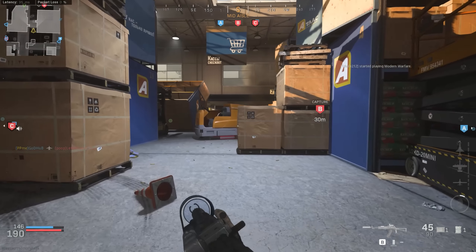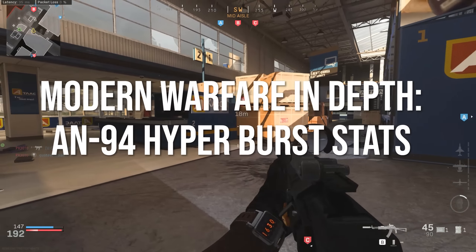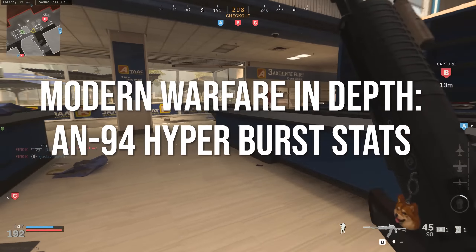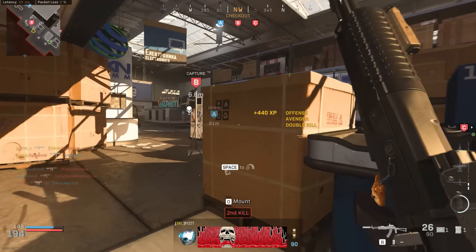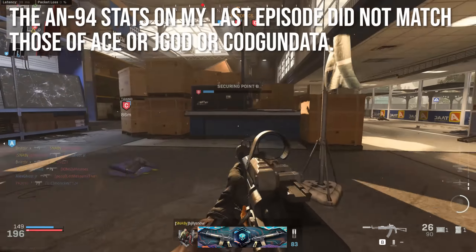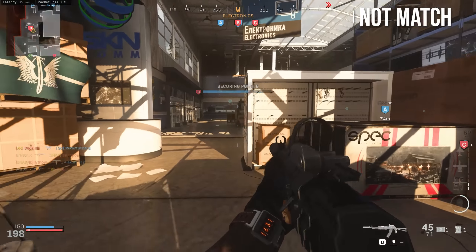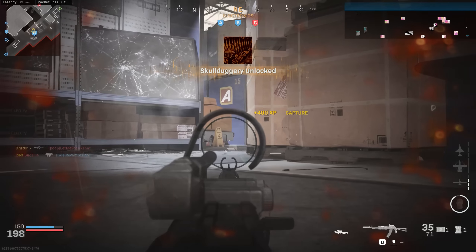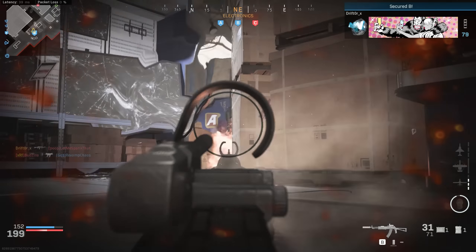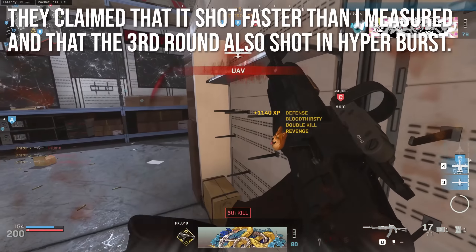Hey guys, Drifter here, welcome to Modern Warfare In Depth. In today's episode I want to talk about the AN94 hyper burst stats — the faster rate of fire on the first two shots — because apparently I was wrong about it. The AN94 stats on my last episode did not match the stats of Exclusive Ace, JGOD, or COD Gun Data, which are all very reliable sources. While as a point of personal pride I don't like being wrong, being wrong in science means there's more to learn, which is exciting.